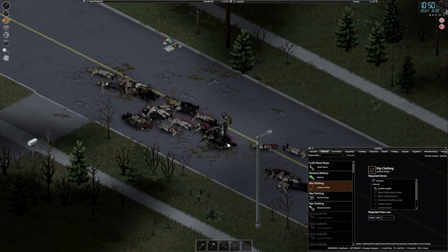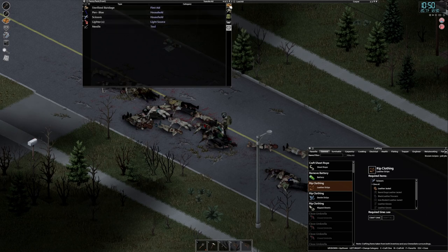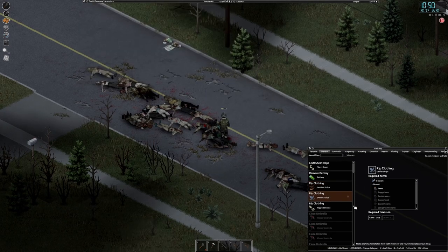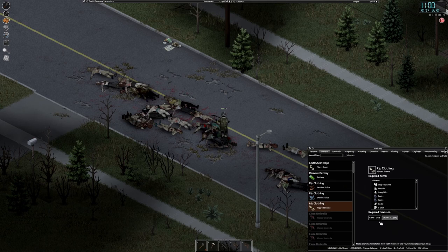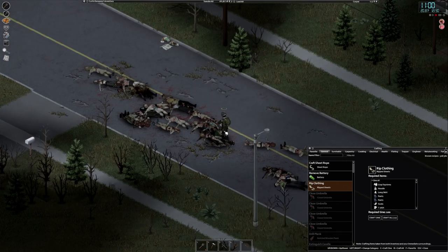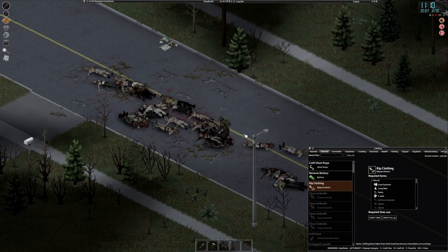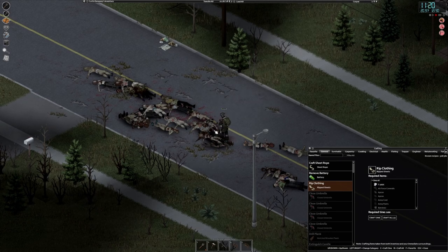We've got our scissors on us — as mentioned in tailoring part one, carry those, put them in your fanny pack, have them on you at all times. It's going to help you get the better materials. Then we simply rip leather, rip denim, and rip clothing, and then fast forward the game. That was 18 articles of clothing we ripped, and we didn't have to individually click through every single zombie — so this is a much more efficient way of doing it.